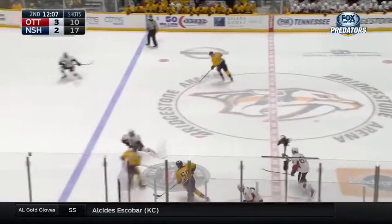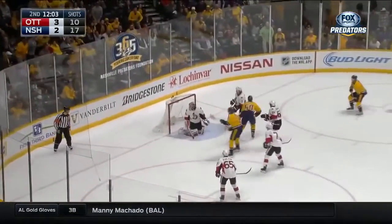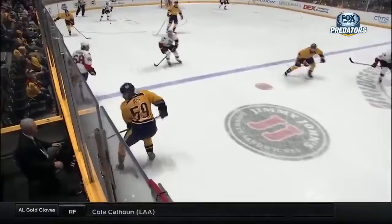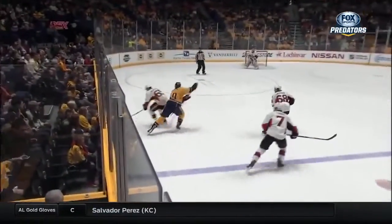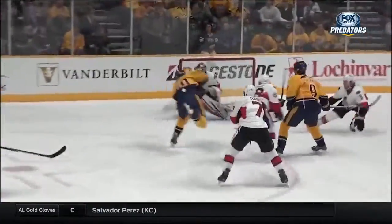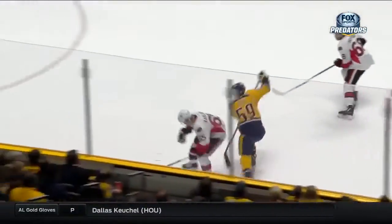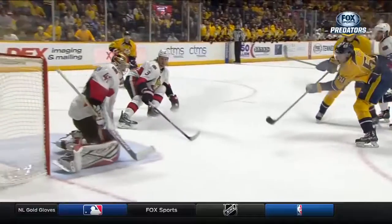Josi with a bouncing puck, picks it up, tries to find it — what a move. Josi cuts in front — he scores! Roman Josi pitches down, turns that puck over, then collects it himself. Watch — here he goes, half the length of the ice, with a terrific move on Aaron Carlson. Right here, absolutely undresses Carlson, then shows inside, goes back to outside.